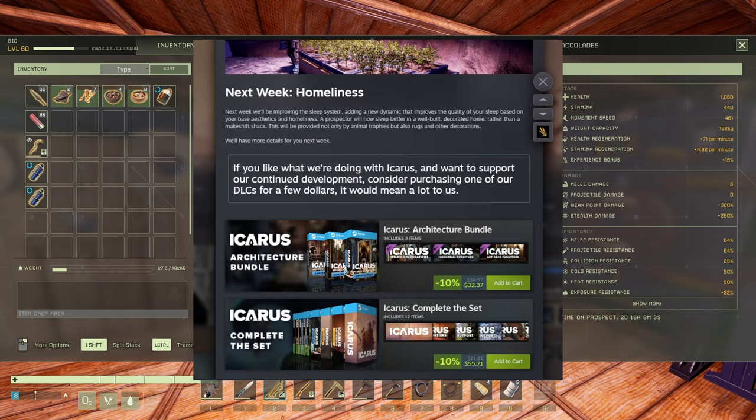There's more content coming to Leica and the Creature Comfort DLC, so keep your eyes peeled. Next week they'll be improving the sleep system, adding a new dynamic called 'homeliness' that improves the quality of your sleep based on base aesthetics. Your prospector will sleep better in a well-built decorated home rather than a makeshift shack, provided not only by animal trophies but also rugs and other decorations.